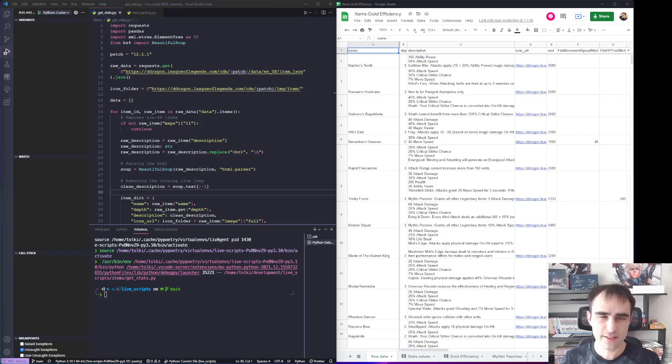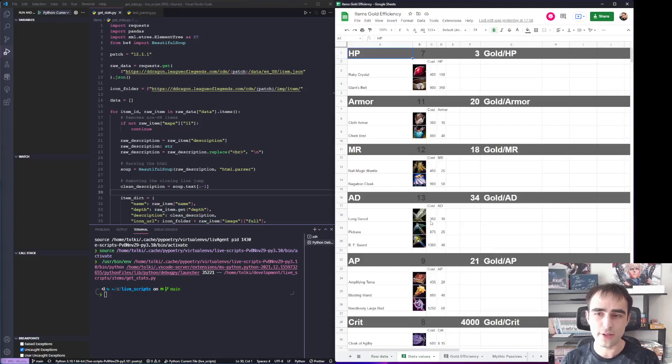So what is gold efficiency? Gold efficiency is a concept, because it doesn't really exist. When you buy some basic items, they have a specific cost, and from them you can derive how much the stat costs. So it's very easy to do for HP, armor, AD, AP, and all those basic stats.